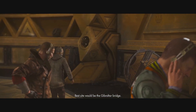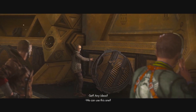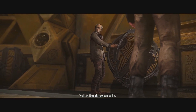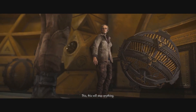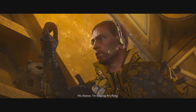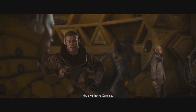Best place to intercept will be the Gibraltar Bridge. Seth has an idea - the spindly torque, very powerful. Drop this in front of the train and it will stop anything. Leave right away, the train is en route. Blazco, no chance - I'm keeping this thing. Give that to Caroline.